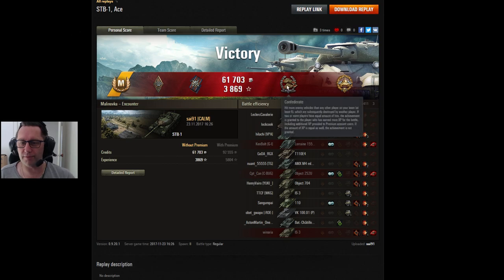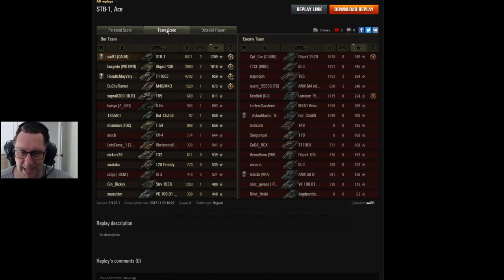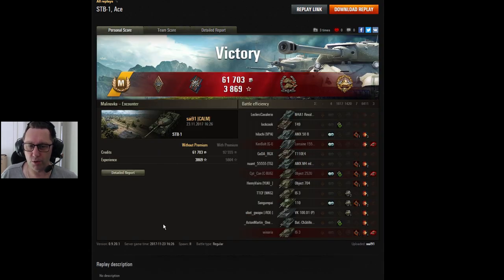He also got a Bruiser medal, Fire for Effect, Confederate for shooting more enemy tanks than anyone else, and the High Caliber. He topped the score charts with 6411 damage and three kills. His platoon mate didn't do too badly either with nearly 5000 damage. 23 shots hit, 18 did damage — 6411 total. 1617 assisted damage in a game that lasted just four and a half minutes. He made fourteen and a half thousand credits on a standard account, which would have been more with premium, even running Japanese food that cost 10,000.